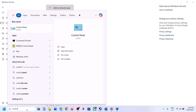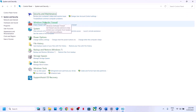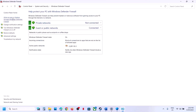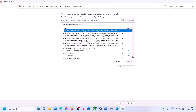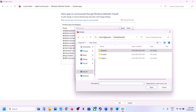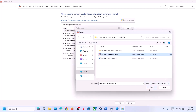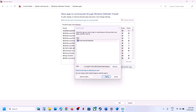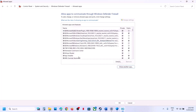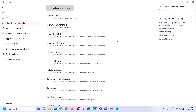Type Control Panel in the Windows search box, go to Control Panel, go to System and Security, then Windows Defender Firewall. Click on Allow an App or Feature through Windows Defender Firewall, click Change Settings, click Allow Another App, click Browse, go to the game installation folder, select the game exe file, click Open, then click Add. Once the game is added, launch the game and check.